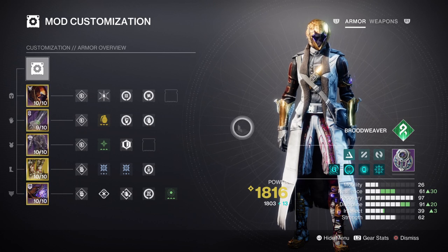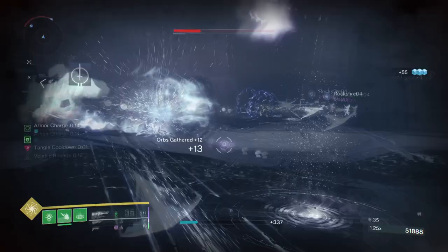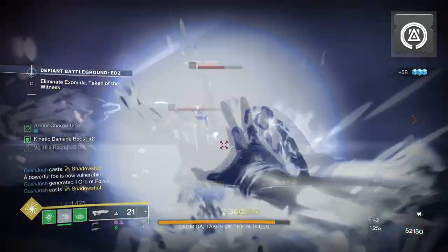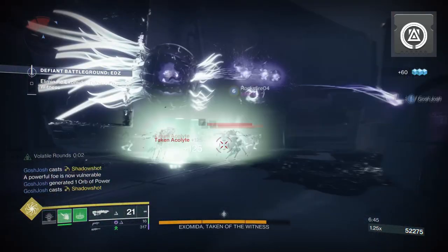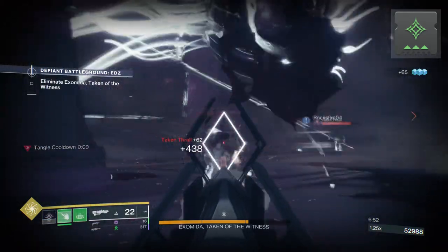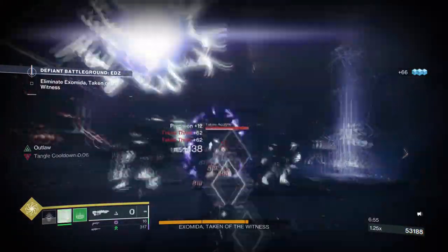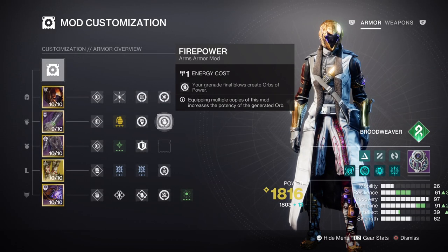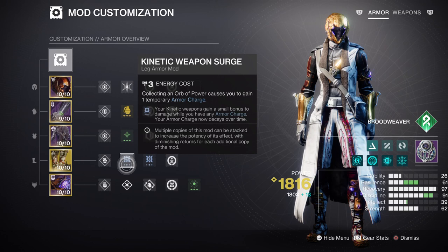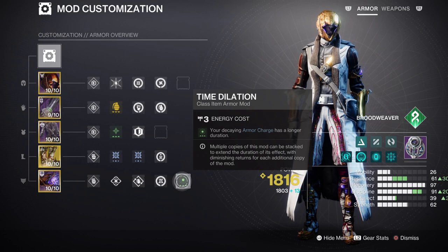Recovery will need to be around the same level as Discipline so we can utilize the Swarmers exotic as well. I would advise you to have the Innervation mod for getting class ability energy back upon collecting Orbs of Power, and the Reaper mod where using your class ability near enemies will create a free Orb of Power. For Armor Charges, you'll only need Charged Up mods, as the amount of orbs being produced will be a lot more than usual. With Firepower, Heavy-Handed, Kinetic Siphon, and an Elemental Siphon mod of your choice, you will have at least 5 ways of creating Orbs of Power throughout the build. Do also be sure to add the Time Dilation mod for the surge mods in use.